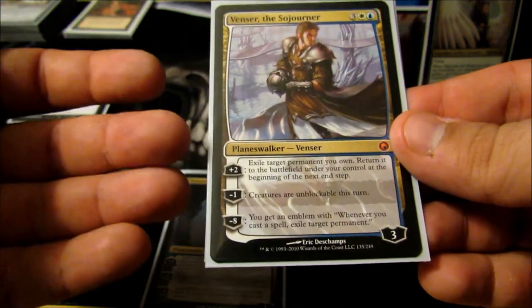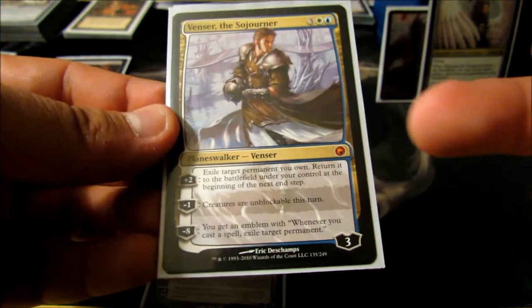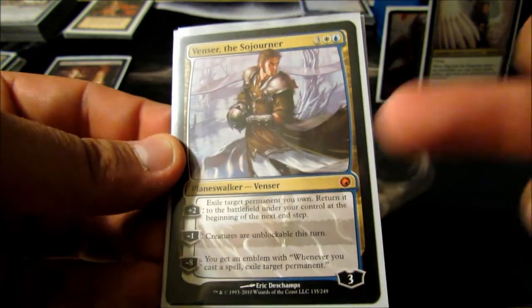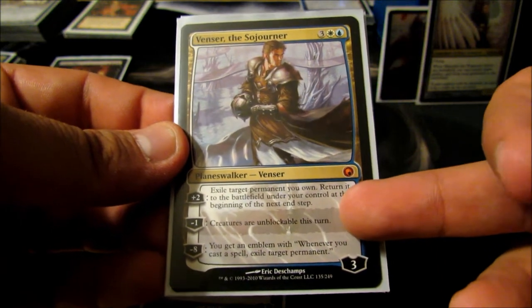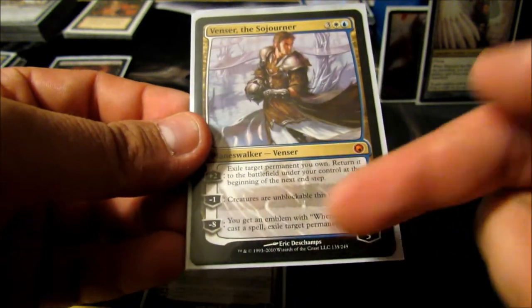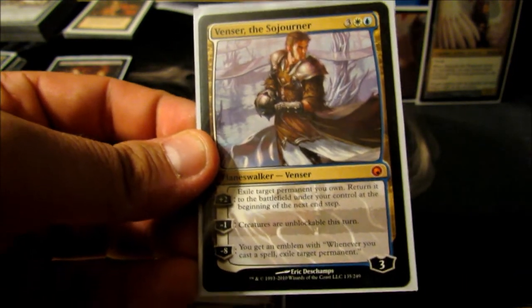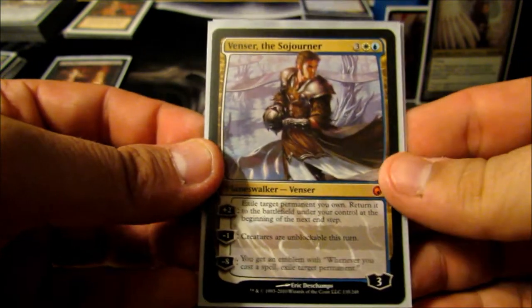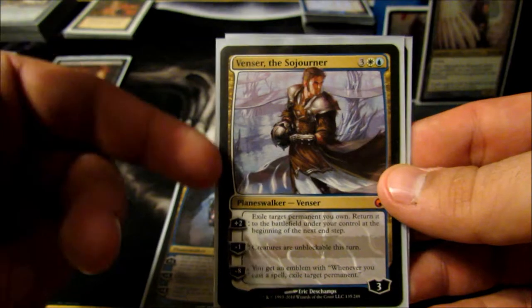Elspeth the Sojourner — I love this guy. All of his abilities are super relevant pretty much all the time. Being able to blink any one of my permanents is great, since almost every permanent I have does something. Being able to make all my creatures unblockable once I get to 40 power — use that ability, game over. And then his ability to give me an emblem where whenever I cast a spell I can exile a permanent, and these emblems can stack. Really, really good.